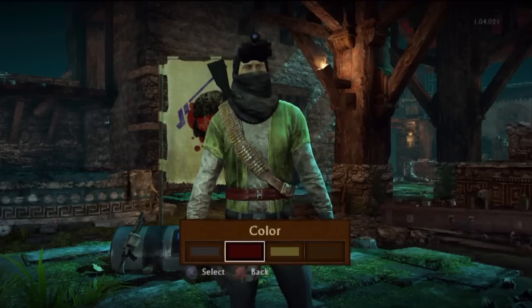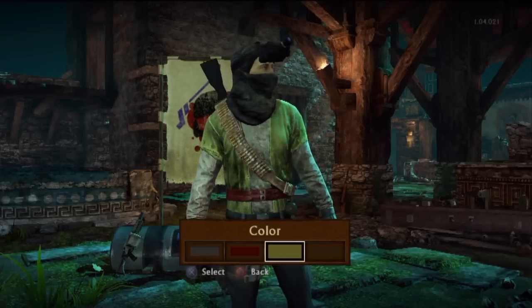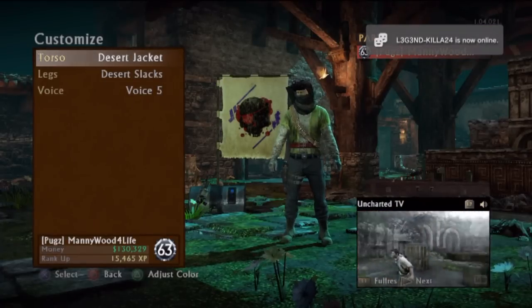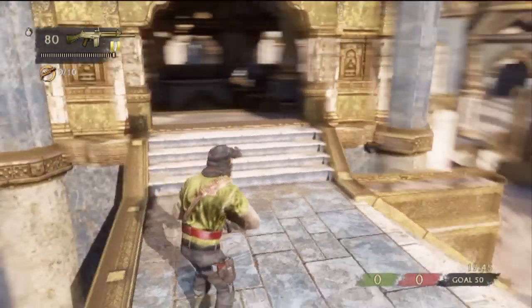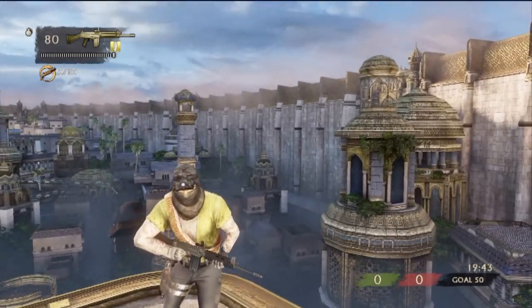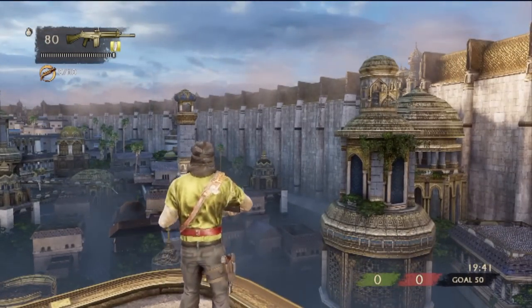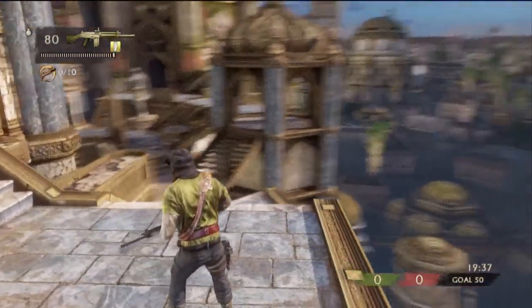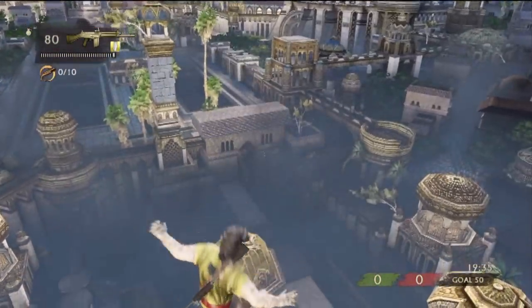The Rogue's Skin Packs are $3 a piece. But if you have the Fortune Hunters Club, then you get them for free. If you don't have that, I made another video — I'll put that link in the description so you guys can look at what it is and how to buy it and all that jazz.